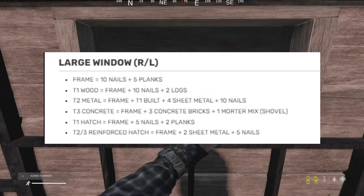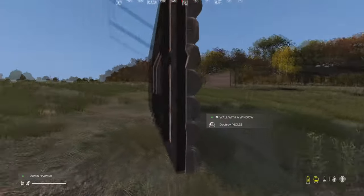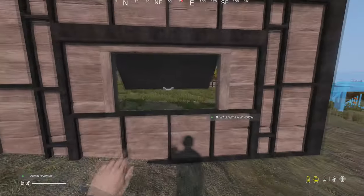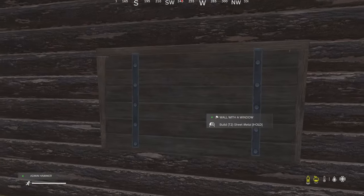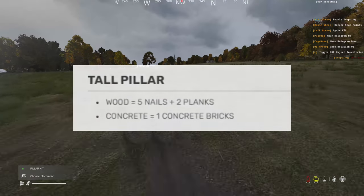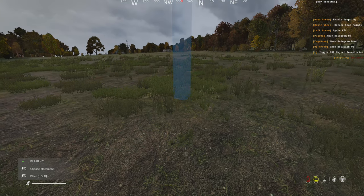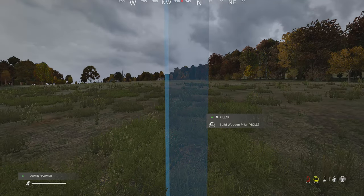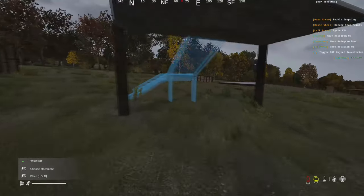Windows use the same snapping system and now feature a smaller window opening — the creators decided to make it a bit smaller, and it looks pretty cool. Pillars are the same as before but with updated textures. You can still place, build, and snap them the same way, making them wooden or concrete as you prefer.